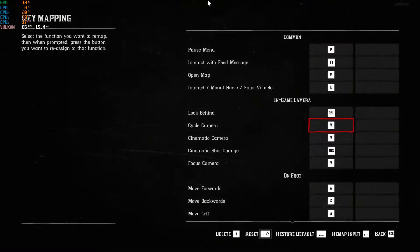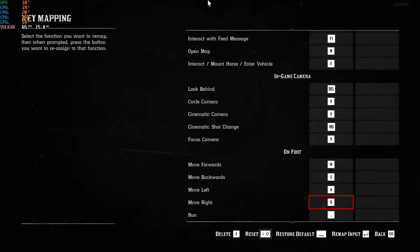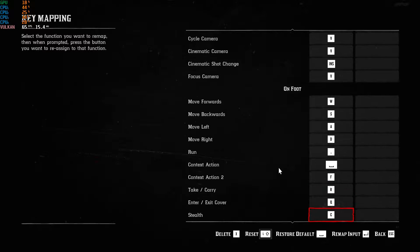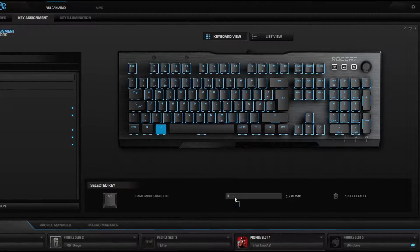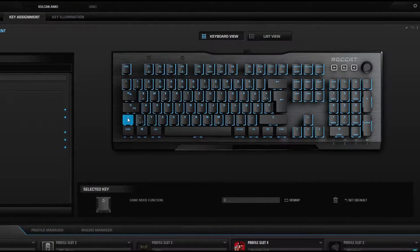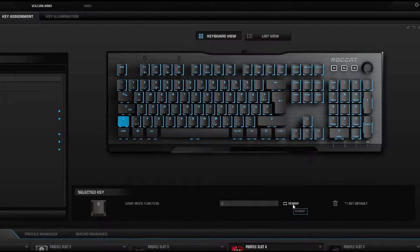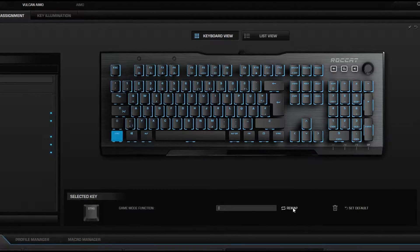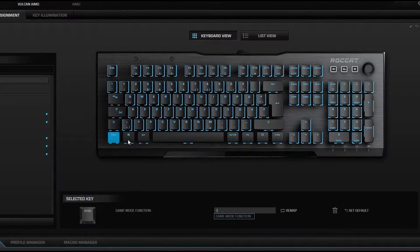The solution is to map any of the functions bound to these modifier keys to other keys. What I did was change the functions of the Shift, Control, and Alt keys on my keyboard using the keyboard software to behave like the remapped keys in Red Dead Redemption 2, so pressing Shift would essentially be pressing another key on the keyboard. As a direct result, this no longer caused the stutter issue.